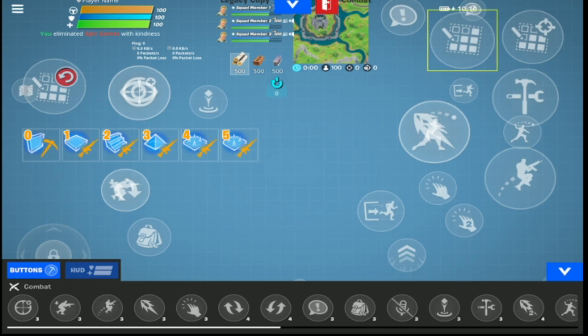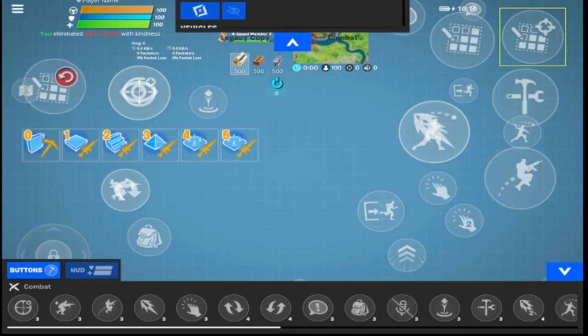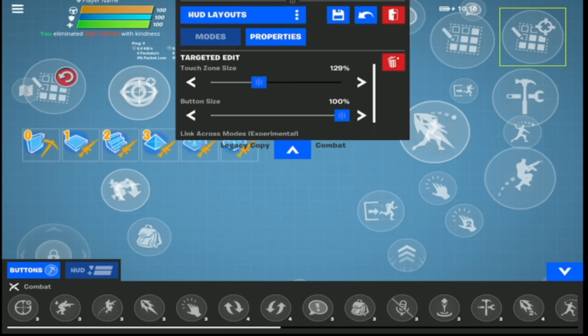The main thing I'm going to say is have two edit buttons right next to each other. In my opinion, target edit and edit works best, but you can do either. If you guys have these two edit buttons right next to each other, you'll be able to click on them super fast, get that muscle memory down, and you'll be able to edit 10 times faster than you normally would.